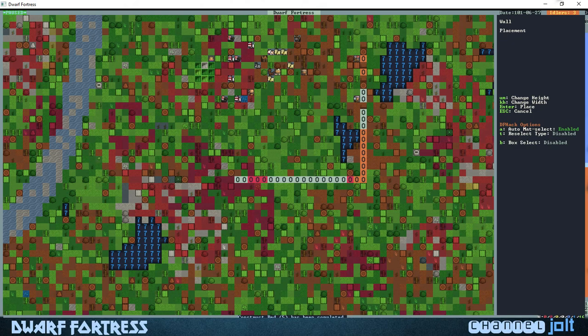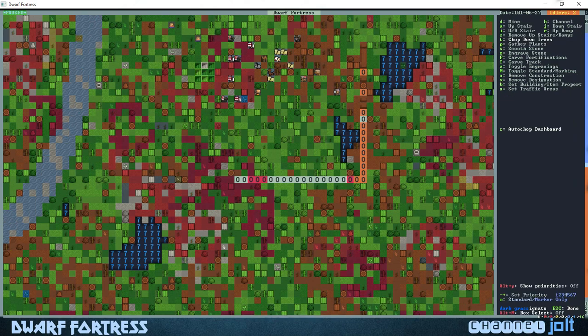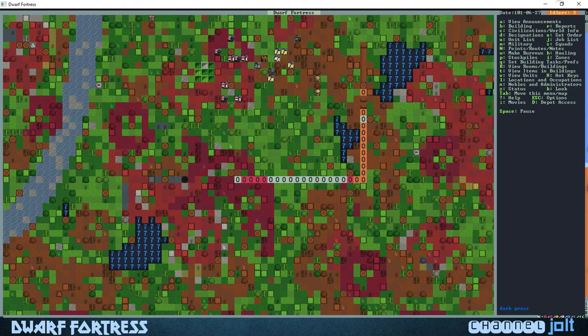Let's back out, go to D for designation, hit T to chop down trees, and designate this little brown circle right here as a tree to be cut down. Our carpenter may be moving rocks right now. Whenever our carpenter dwarf gets done moving his last piece of rock, he should come over and cut down that tree.